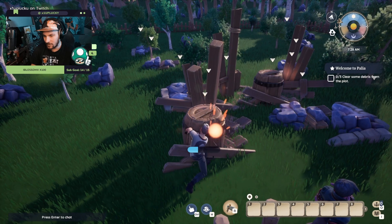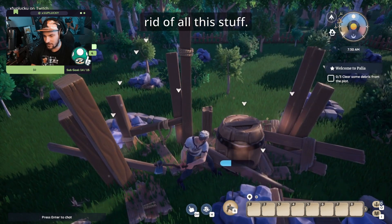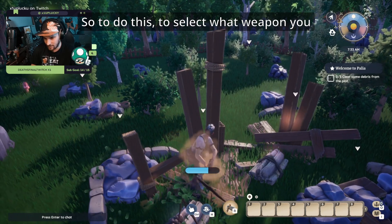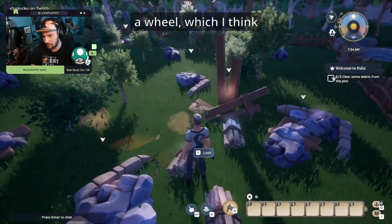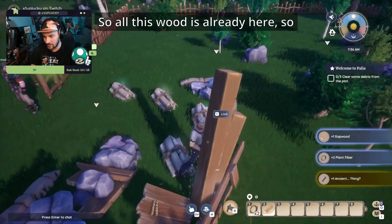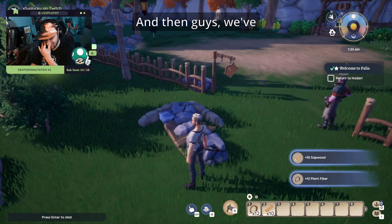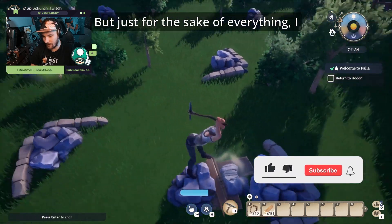We need to clear some debris from this area. To select what tool you're holding, hold R and it brings up a wheel, which is kind of cool. We go ahead and clear barrels and loot wood. We got an ancient thing which starts a new quest, and then we've got all this other stuff to collect as well.